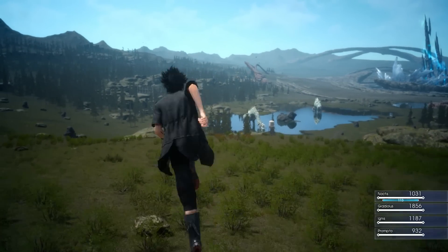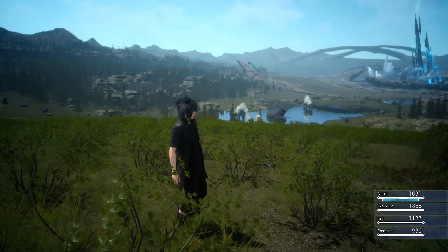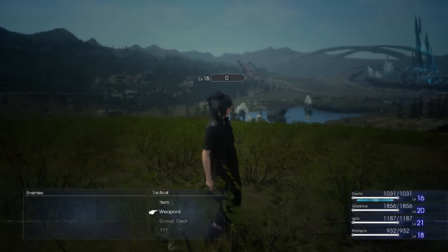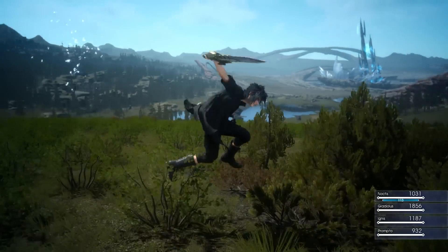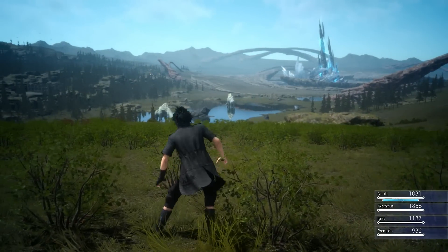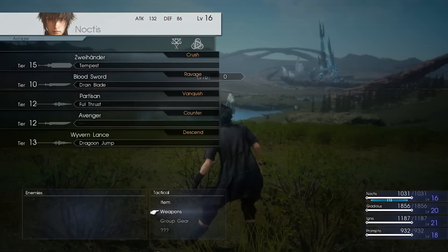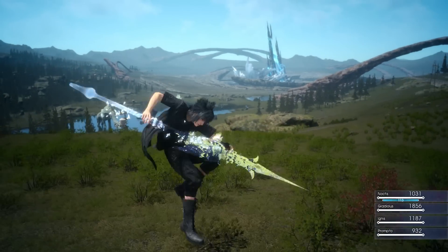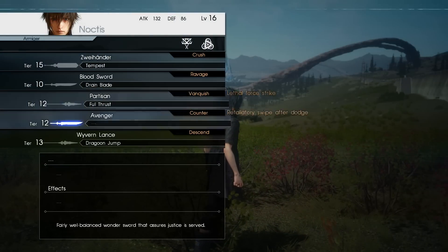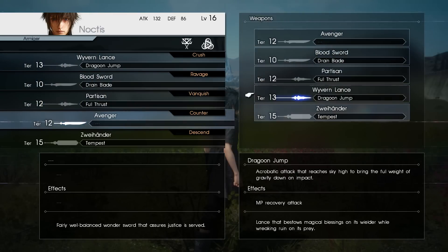Depending on what sword you have in the jump-attack slot, it changes the move you perform. Right now I have the big sword — if I jump and swing it does this big blow. If I swap it out for the Avenger, a smaller sword, jumping and swinging does a swiping hit instead. If I switch to the lance, jumping and swinging does a stab. They're all different, and in the actual game with more swords and weapons it'll be a lot more varied.